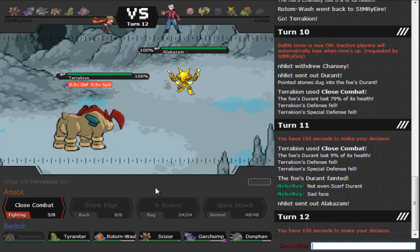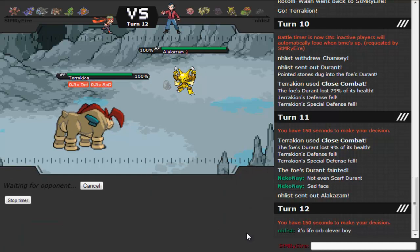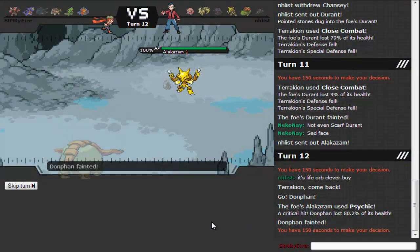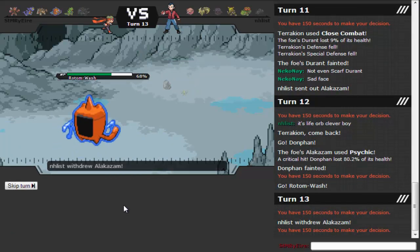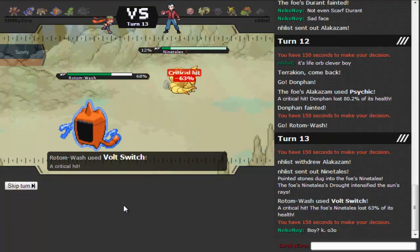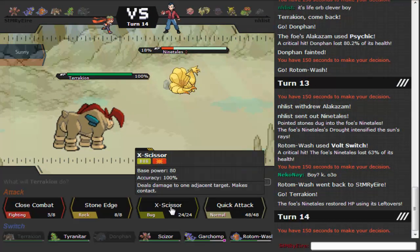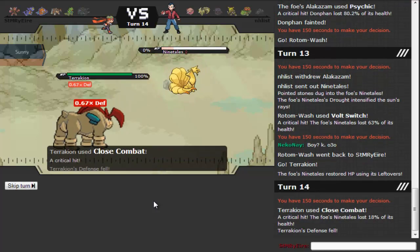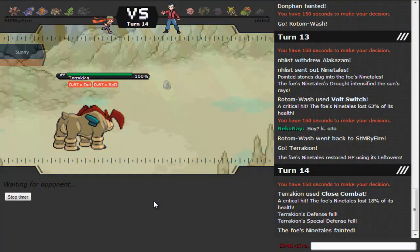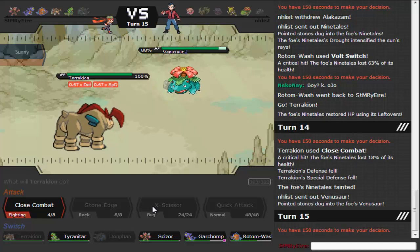I know he probably one-shots me with Focus Blast so I don't want to really go to T-Tar. It's Life Orb — someone in chat is getting offended. He's like 'It's Life Orb,' and someone responded sarcastically. He's like 'clever boy,' and then someone points out that Neko's a girl. Ball switch, critical hit, not too shabby. Terrakion just comes in and gets kills — that's what this thing is all about. I go for Close Combat again — keep clicking CC with Terrakion, it just hurts.